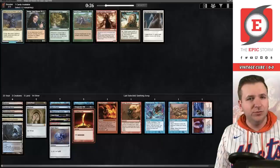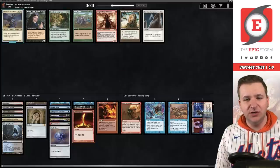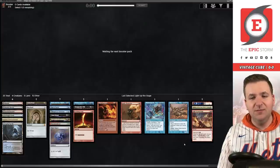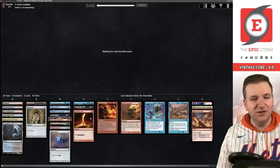Not really thrilled with any of these. We'll take the Channeler — actually I think I'd rather have artifacts as a Tinker target. None of these cards are playable; we'll just take Light Up the Stage. I've played it in a deck in the past — it's just not very good.